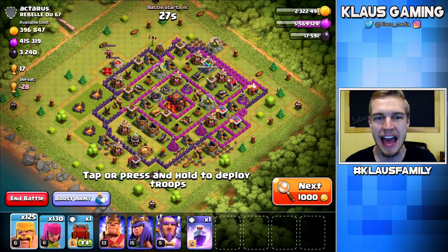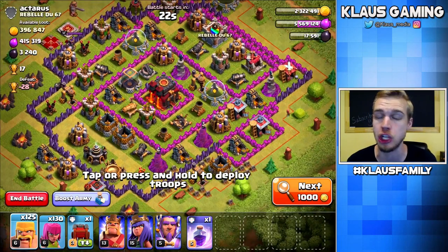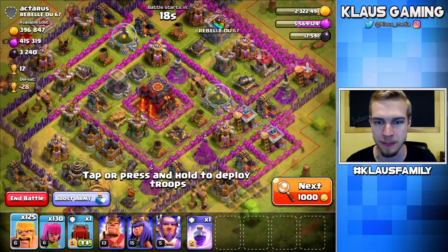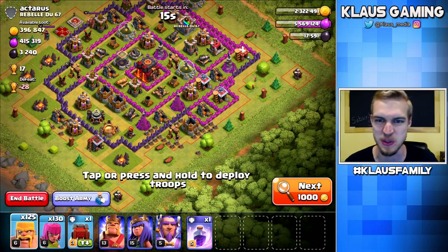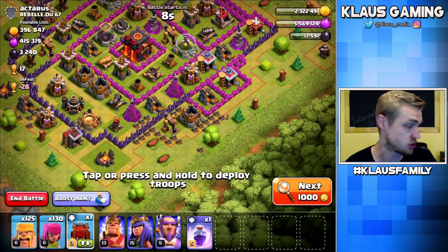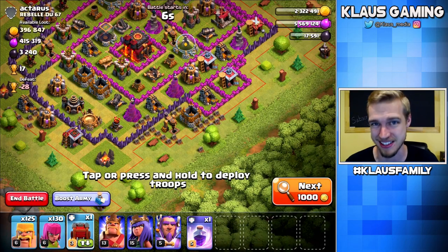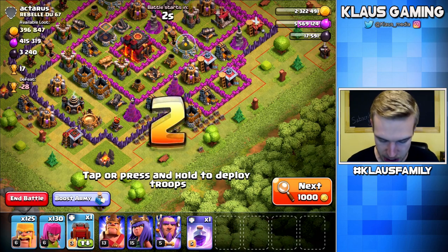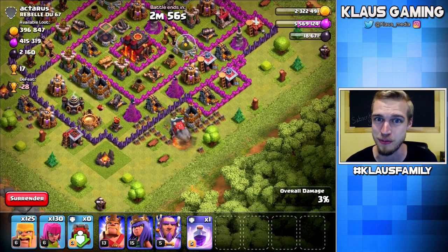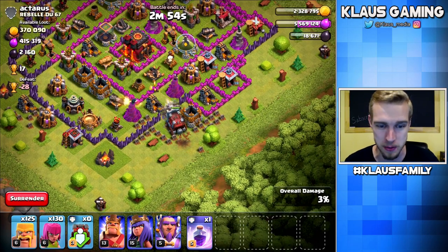Alright guys, found a base. Akteris is his name, and he has a lot of loot. That's good loot right there. The base is fairly low leveled, so I'm thinking I should be able to do at least decent with this base. I've got a Wall Wrecker, but the troops in there are E-Drags. I was about to say I don't want to use Electric Dragons on offense, but they're fantastic offensive troops. Let's just go ahead and use it.